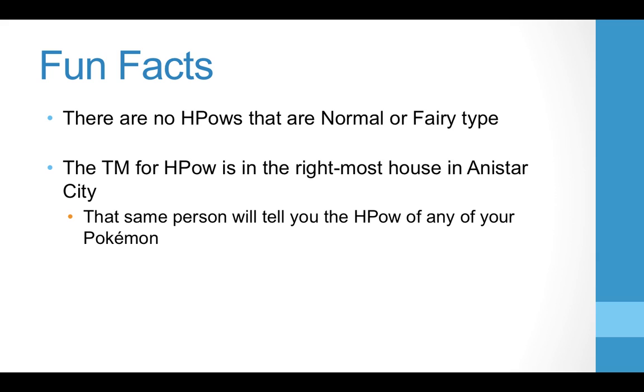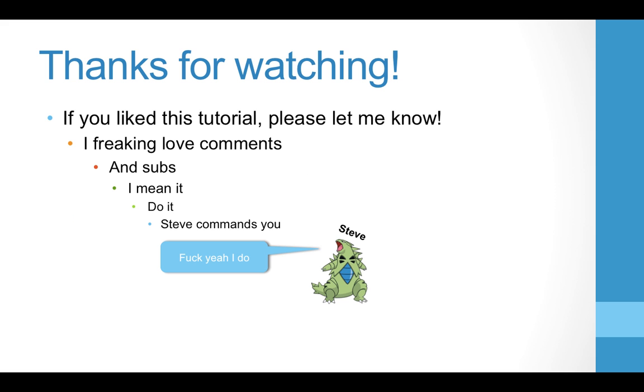Some fun facts: there are no Hidden Powers that are Normal or Fairy type — you just can't do it. Also, the TM for Hidden Power is in the rightmost house in Anistar City. That same person who gives it to you will also tell you the hidden power of any of your Pokémon in-game. Thanks for watching, guys — if this tutorial was helpful, please let me know with a comment or sub. I play Pokémon competitively, so know I'm not giving you bad information. Good luck breeding your HP Ice!